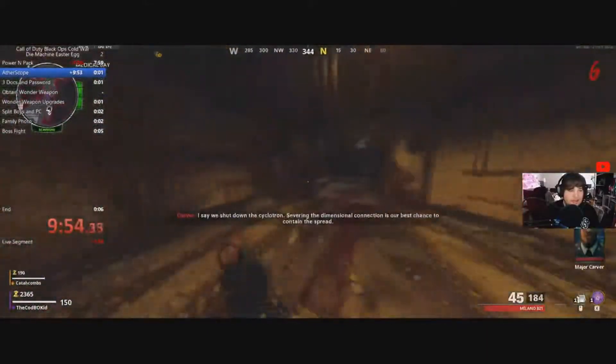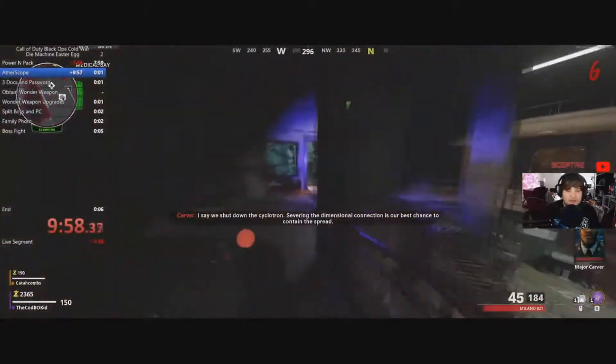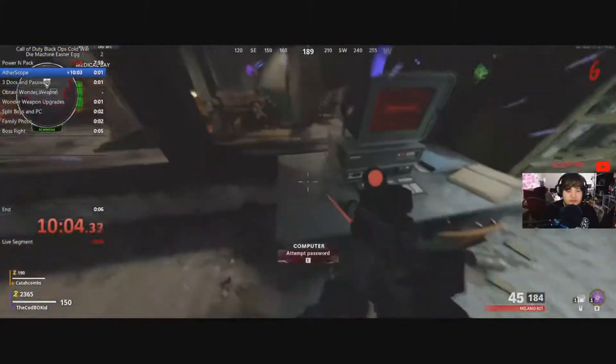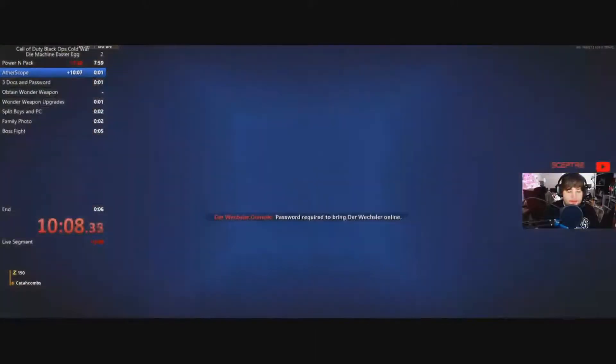You're going to want to go to this anomaly in the top left-hand corner in this room right here. You're going to want to enter the aether. After you build the aether scope, it will not spawn until you build the aether scope. Stand next to this computer in this room.